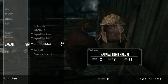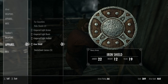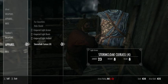There are two types of armor in the game: light and heavy. I am going to focus on light armor, so I'm going to sell basically any piece of heavy armor that I come across.